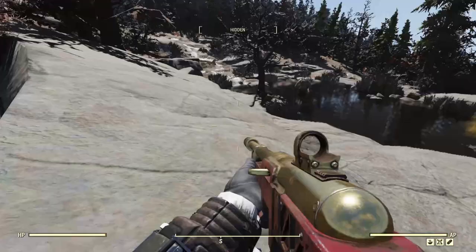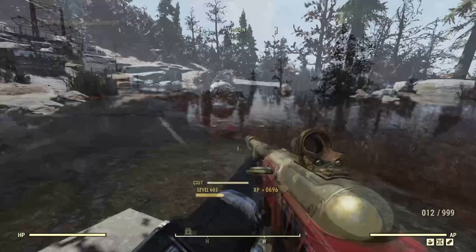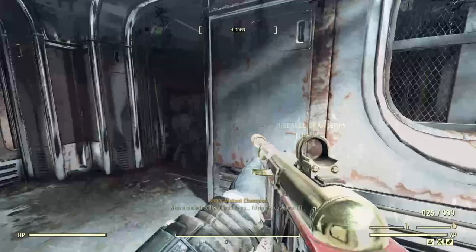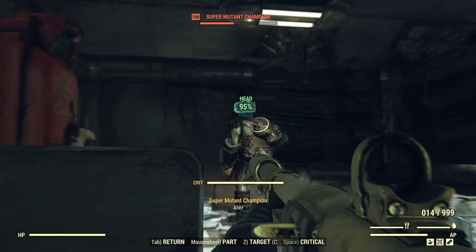Bloodied builds are the most common and popular in terms of damage output, and unyielding boosts your stats, so generally you're getting better experience from kills, quests, and events because your intelligence is boosted. But on the other side, you have full health and as you can see we're still dealing with things no problem. If you wanted to, you don't need the sneak perks — you could swap those out for quality-of-life perks. We've got overeaters so we're pretty tanky even with just a simple leather set.